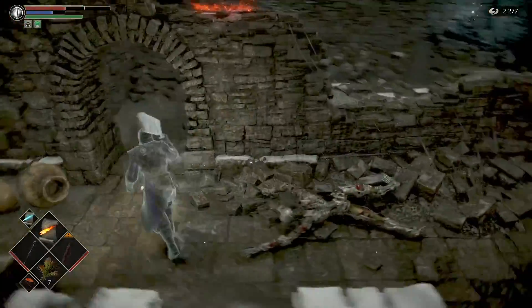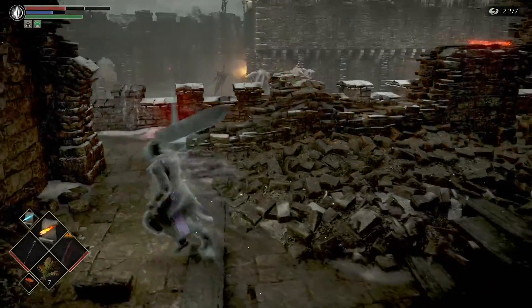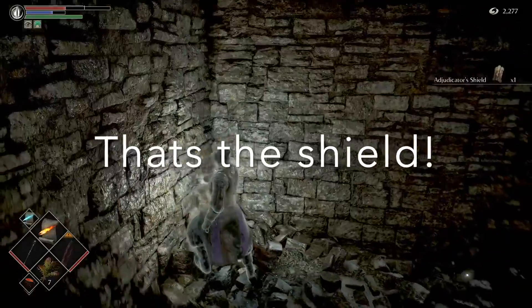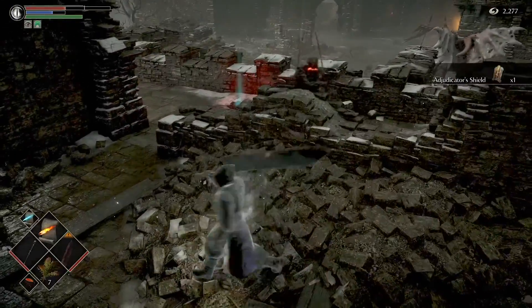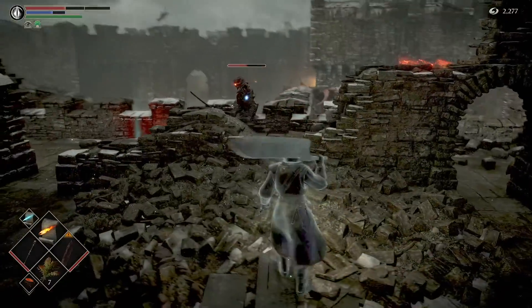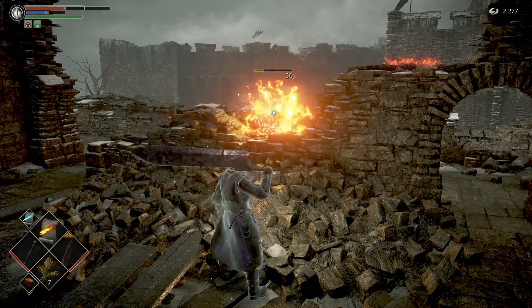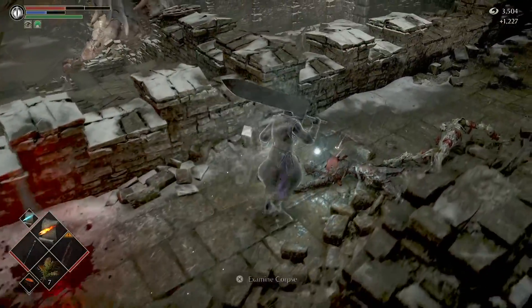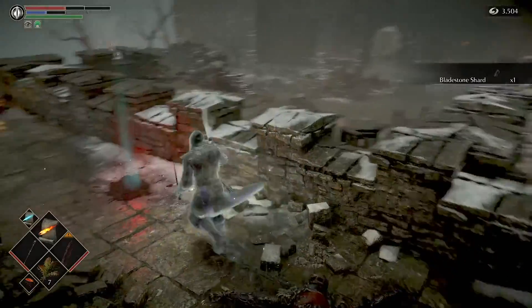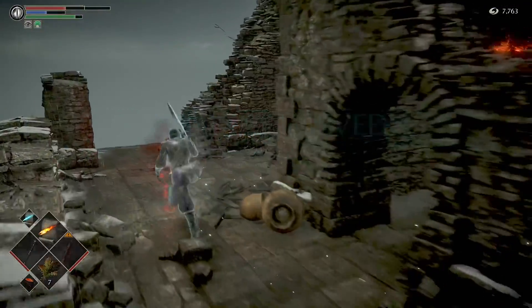As you guys can see, he killed me once. So get the ring while he's there. And then if you have magic, use that wall to kill him easily. The AI is pretty dumb since it's the same as the PS3 code. Now what you want to do is just go back the way you came.